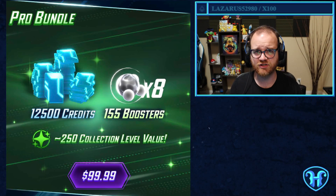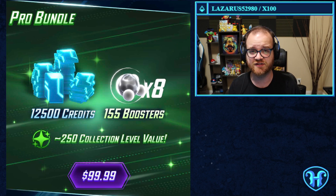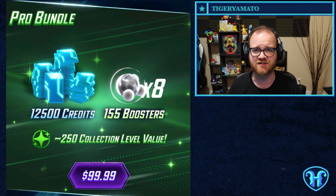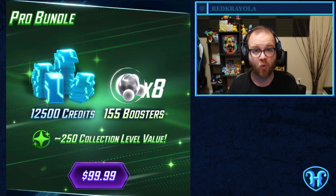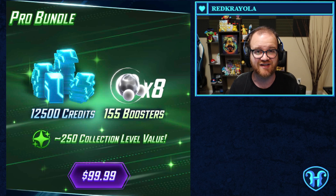The second comparison for the pro bundle is how it stacks up to purchasing $100 USD of gold and slowly turning that gold into credits over five or six days in the shop. $100 USD of gold is 8,000 gold, which translates to 10,000 credits. This means you get 25% additional credits in the pro bundle compared to purchasing gold and turning it into credits directly. Factoring in the boosters for eight infinite splits, the pro bundle is definitely more efficient than buying gold.